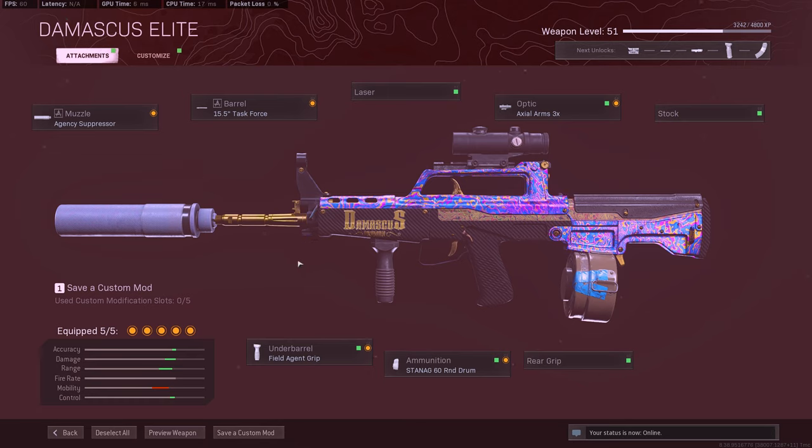It feels like a completely different gun honestly — you're actually downing people compared to before when you were just shooting little BBs. Now you're actually shooting some heavy stuff down the lane. Give this QBZ a try, it's pretty nasty. You've got to get used to that recoil, but at medium to close range it's very nice. Long range it's a little too shaky for me personally — maybe I need to get used to it a bit more.